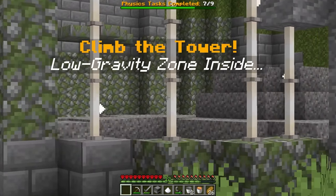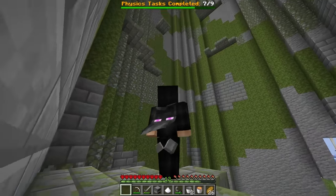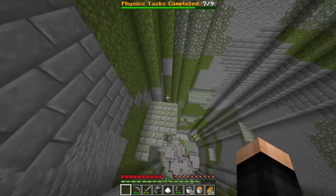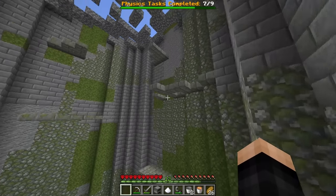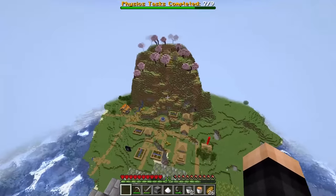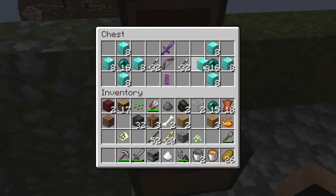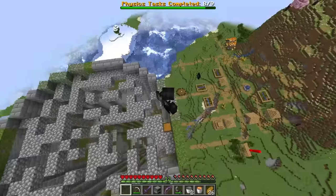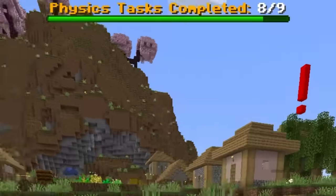Tower challenge: climb the tower — low gravity zone inside! We get low jumps with low gravity and my cape reacts to gravity too. Jumping up each platform, using a little wall-jump hack to reach a corner, I make it to the top. The chest has 32 blocks of netherite, Sharpness 10, Looting 10, Breaking 10, a shield, and a stack of arrows. Jumping down slowly — eight out of nine.